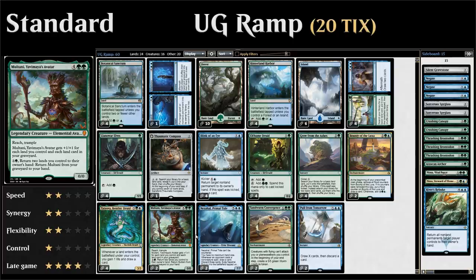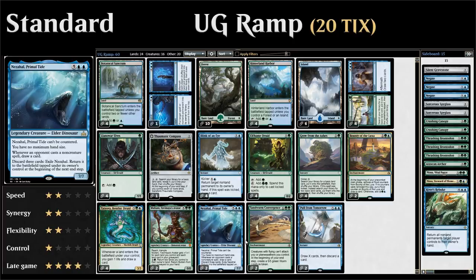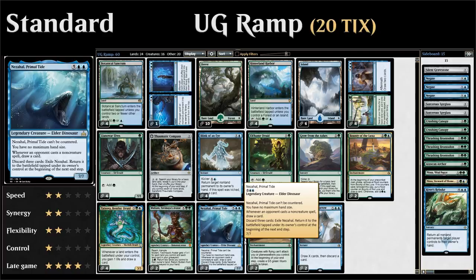Multani also synergizes with Tatyova — if we return lands to our hand, we can draw even more cards. We also have two copies of Nezahal, Primal Tide: a seven-mana 7/7 that can't be countered, removes our maximum hand size, draws a card whenever an opponent casts a non-creature spell, and lets us discard three cards to exile and return it to dodge removal.